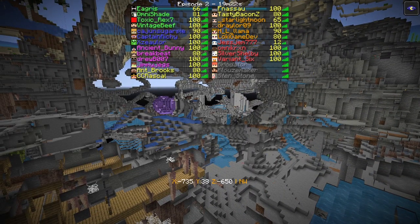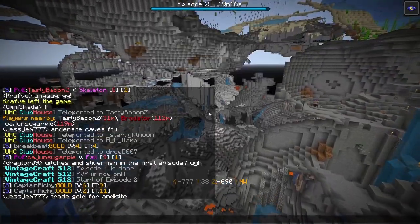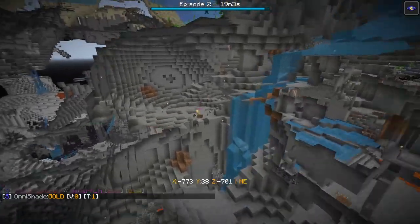He's bleeding everywhere — crazy bleeding — and leaving redstone trails. Trading gold for andesite, which is good. Draler is struggling with some silverfish near those terrible mines.